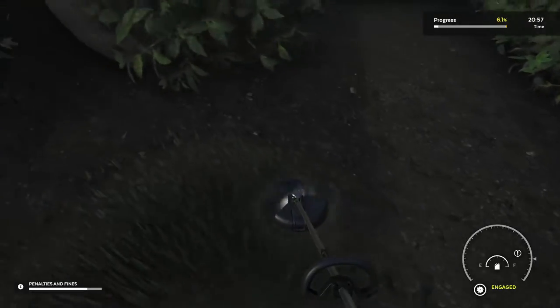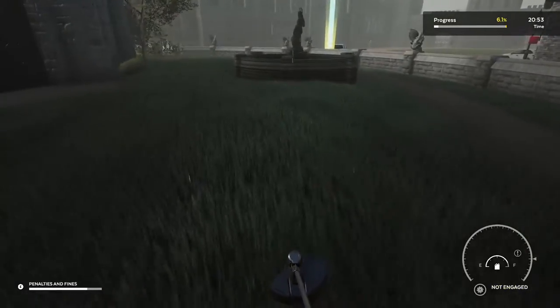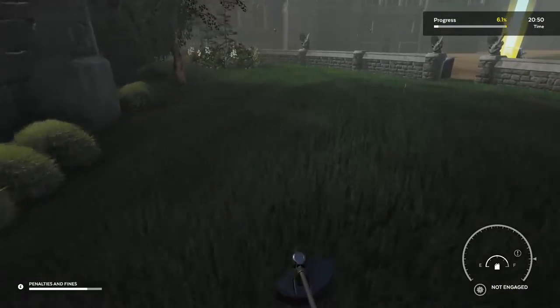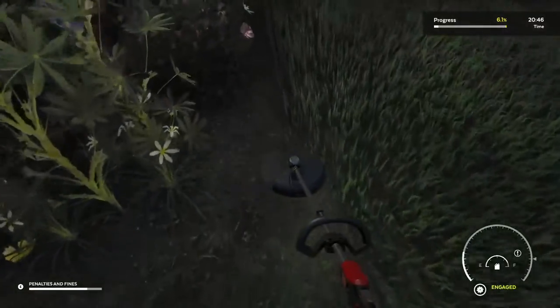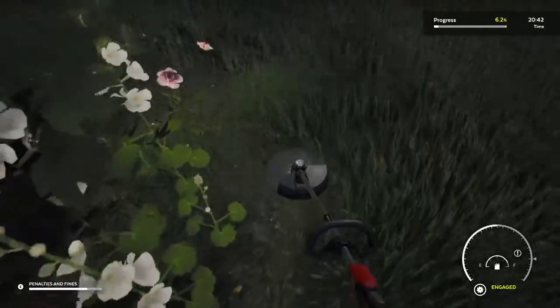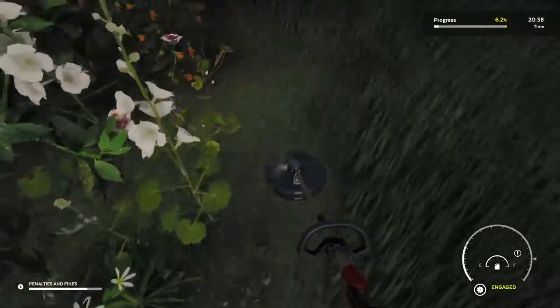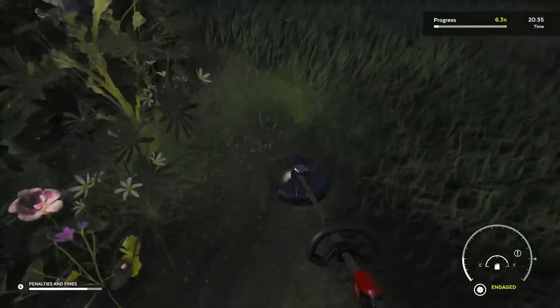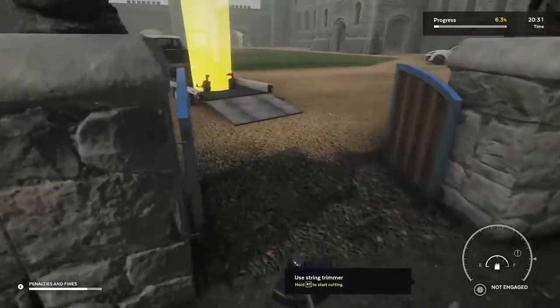We've made it to the end, so do a little cut at the end. Now we're going to run back to the flower garden in the center — that's the only thing we haven't edged. We're just going to do one pass around the flower bed here, and with that done, we're going to head back and get on the mower.